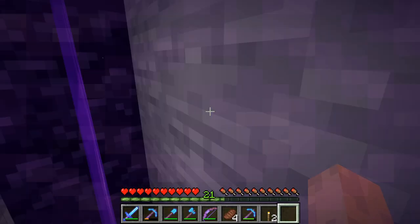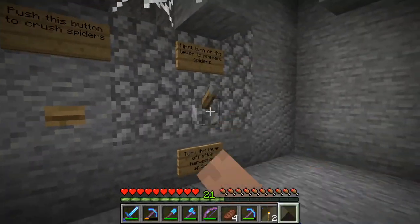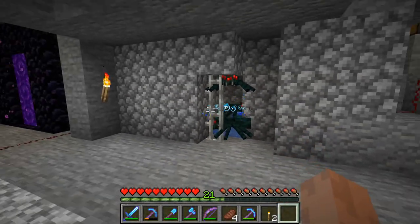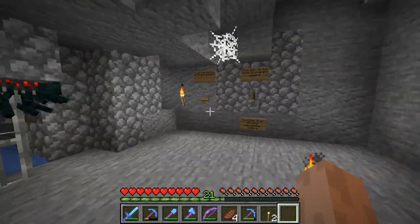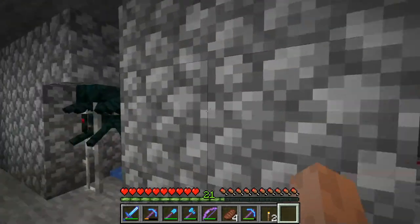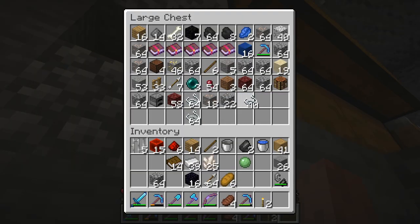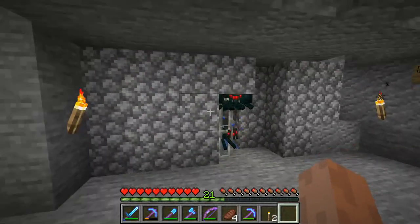I might build a nether hub - I don't know, I haven't decided. One factor that makes me want to not do that is the 1.16 update is going to be the nether update, which I'm really excited about. It looks amazing and I'm looking forward to that. Mojang's been doing an excellent job. But I think that's going to do it for this episode. Look at all the string we've already got - that's incredible. Next episode we'll polish this up and then work on that pumpkin farm I've been talking about.